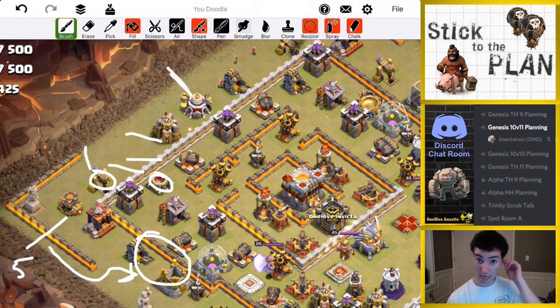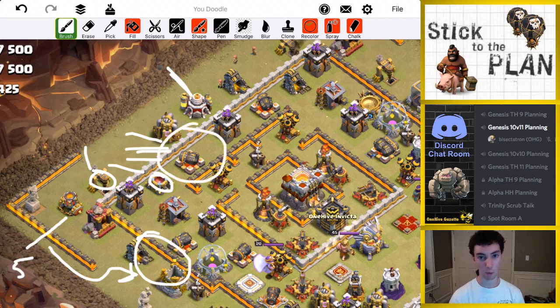Then I'm going to rage — actually I'll probably have to wall break pretty quickly, so I'll wall break right behind the giant, then drop my king and a CC of bowlers. I'm going to rage them up right here. I'm bringing a wizard instead of my usual hog in the CC because the hog might lure the clan castle if it gets onto this air defense — I don't want the CC to come out.